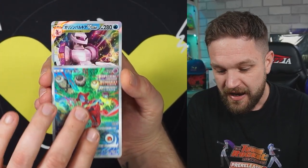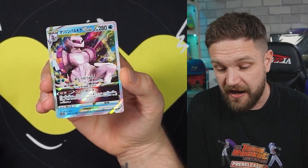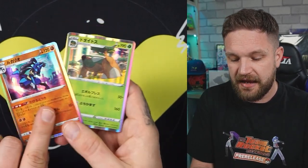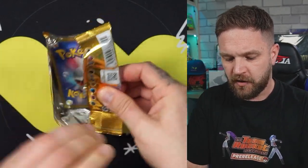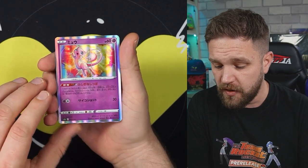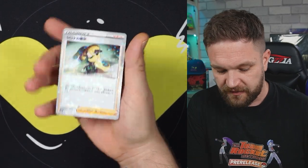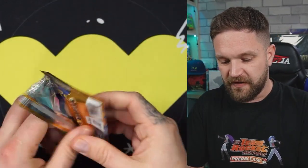That Deoxys is something else - oh my, that is nice! Palkia V Star in there as well. Anything behind it? Lucario and Torterra. The question is - is that all the hits from box number one? We got the Mew holo, which we obviously know from the 25th Anniversary set, and Cynthia's Aspiration.